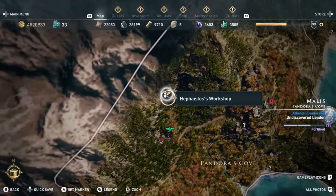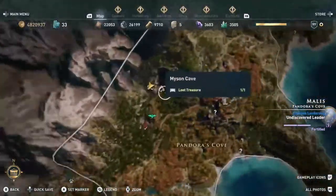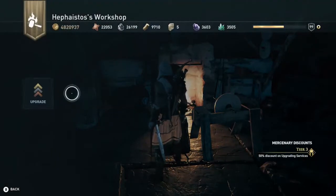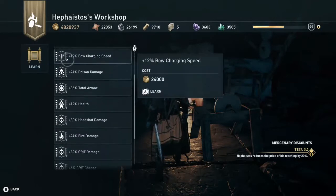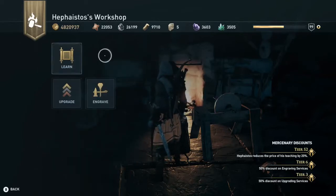There's this workshop right here. Pretty much this guy sells engravings that you can upgrade. What you're going to want to do is upgrade the maximum assassin damage, the maximum warrior damage, and the maximum hunter's damage.